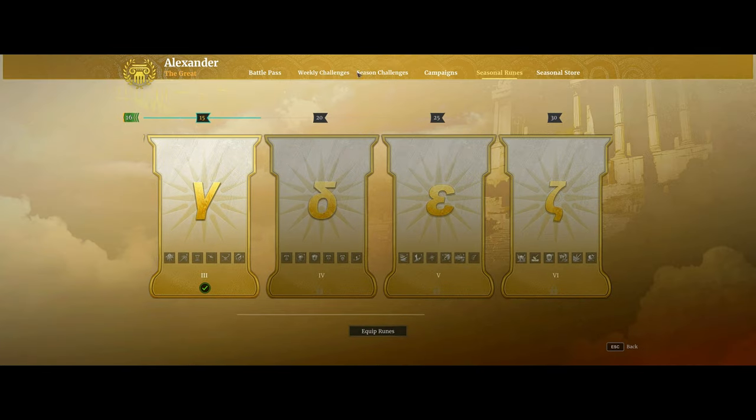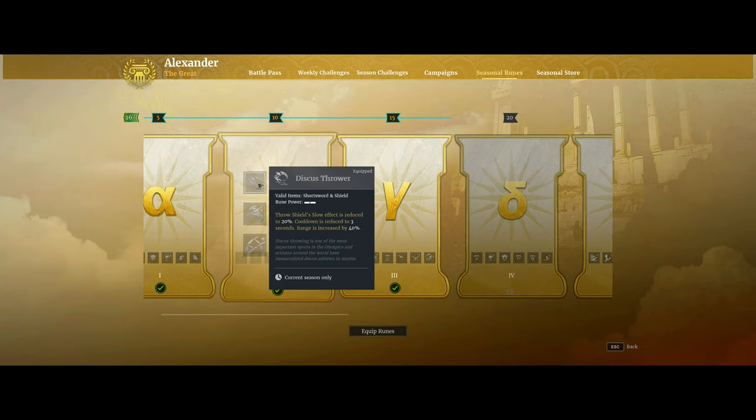As far as the seasonal runes, the main one you're going to want is the level 10 Discus Thrower. This is the main one that improves your Throw Shield ability — it's what makes your cooldown effectively instant at only 3 seconds. It also increases the range quite a bit by 40%. It does reduce the slow effect to only 20% down from 50%, but I think that's well worth the tradeoff. So that's really the crux of this build.